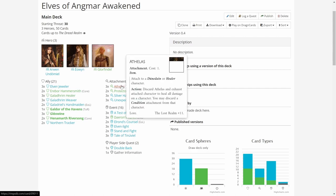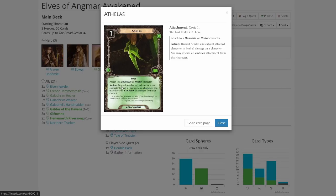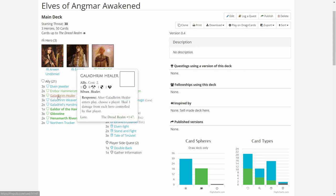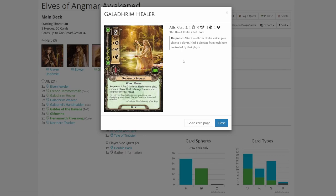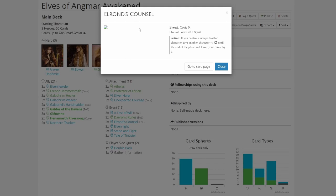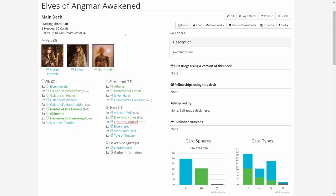I added some Antlered Crowns here so I can remove nasty conditions from my heroes. I also have cards like the Galadhrim Healers, which can act as builders for those. I took Elrond's Council as the last addition to lower threat. Basically these are the starters with minor changes — that's everything about the decks, so let's hop over to the game.